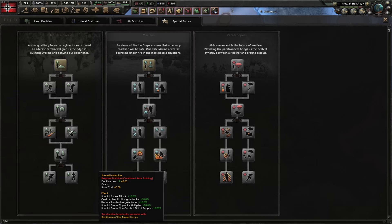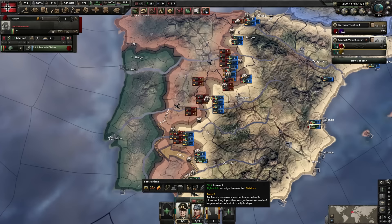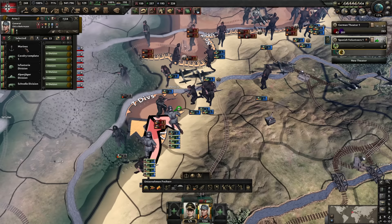1937, no major war so far — well, apart from the Spanish Civil War — and marines are maxed. Spain is divided four ways in the civil war. We have seven volunteers there and we're now level three. Level four is the sweet spot because that lets us unlock him for the officer corps, gaining plus five percent attack and plus three special forces cap.